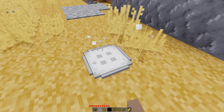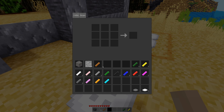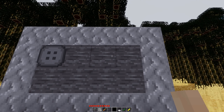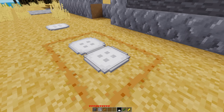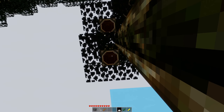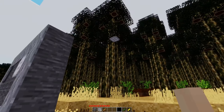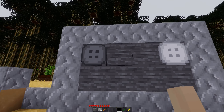Buttons can be placed on walls like so. They can be placed on the ground, obviously. Can they be placed on undersides? I would expect that they could. Yep, and we have a button on the underside of a tree. Very neat. So yeah, a lot of different colored options for the buttons. I don't have any dye on me, so I can't really demonstrate dyeing it, but you get the idea.